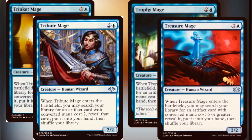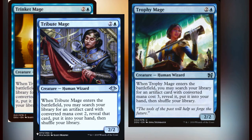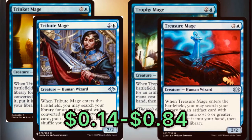That brings us to our next cycle — the Mage cycle. They function very similarly: you've got a series of cards that all tutor up for an artifact of a specific mana value. You have Trinket Mage, which gets an artifact of mana cost one or less; Tribute Mage, which gets mana cost two; Trophy Mage, which gets specifically mana cost three; and Treasure Mage, which gets mana cost six or greater. These cards range anywhere from 14 cents to about 84 cents — all under a buck.